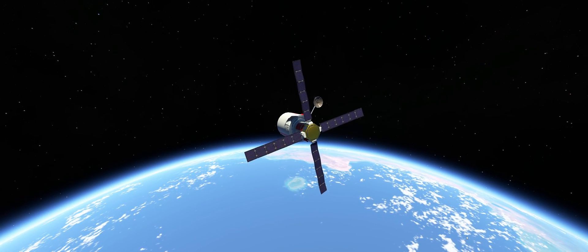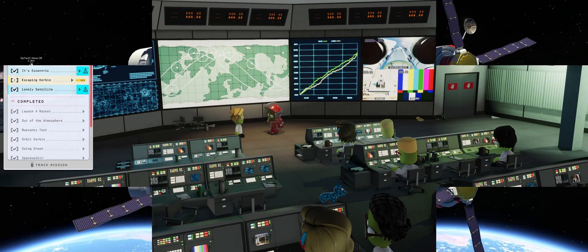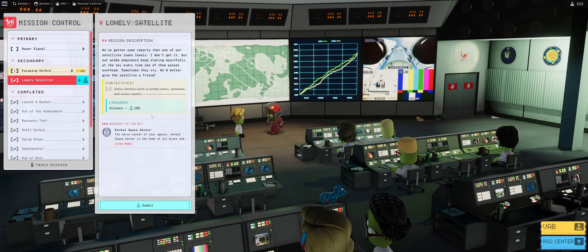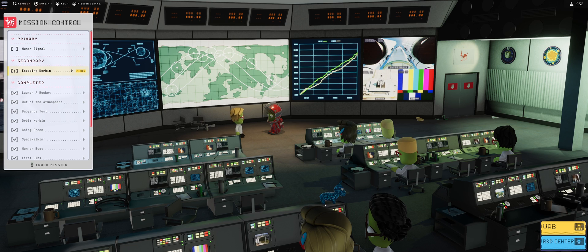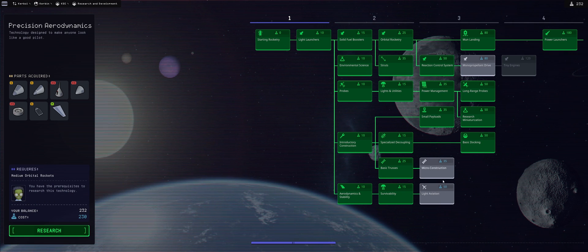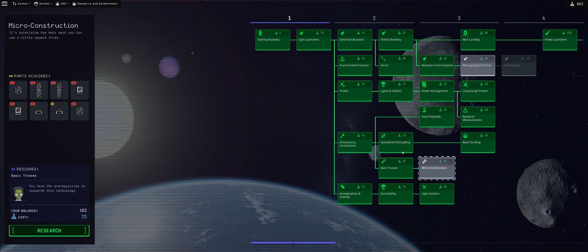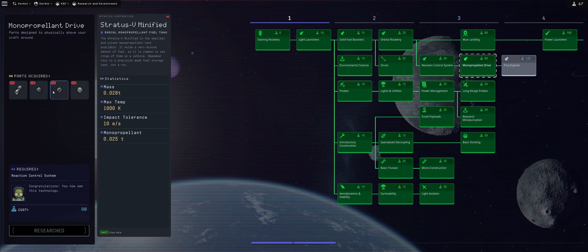Let's go back and claim our prizes. We have an extra 100 science points here and an extra 100 science points there. We've successfully completed the mission! I might as well spend them now — light aviation, we'll take that one; micro construction, take that one; and mono-propellant drive. There we go! Thank you very much, on to the next one.